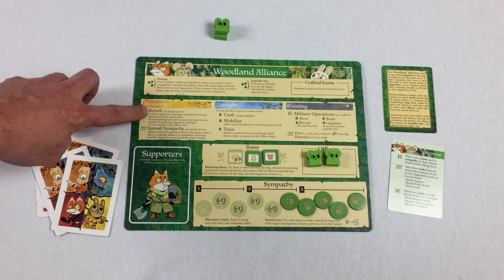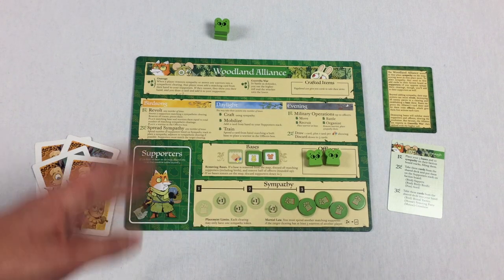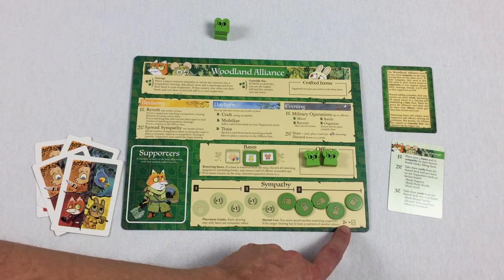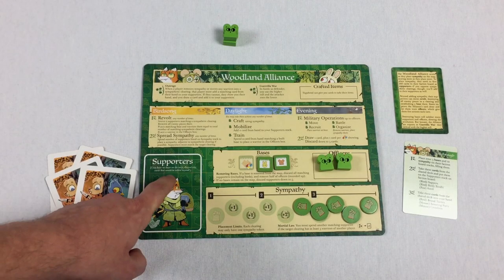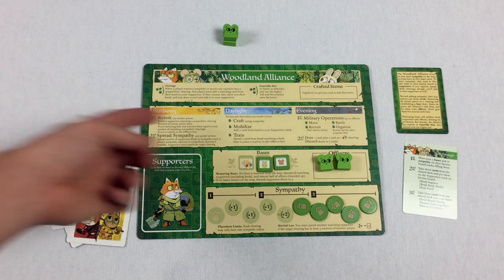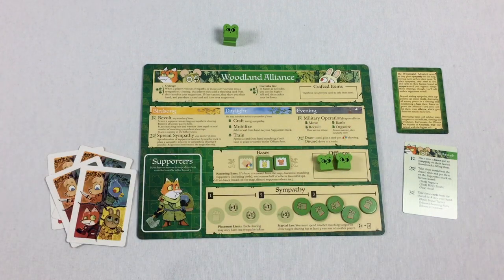So to summarize: on your birdsong you can revolt, removing enemy tokens and moving your base there to get more warriors, and you can spread sympathy by spending supporters to place sympathy tokens. One thing to mention is the martial law rule: if another player has at least three warriors in a clearing where you want to place sympathy, you must spend an additional supporter card on top of the normal cost.